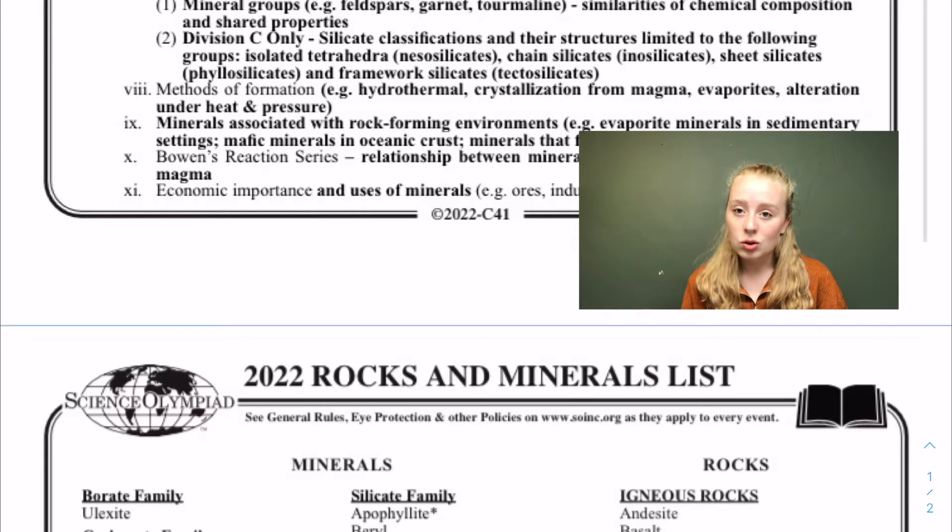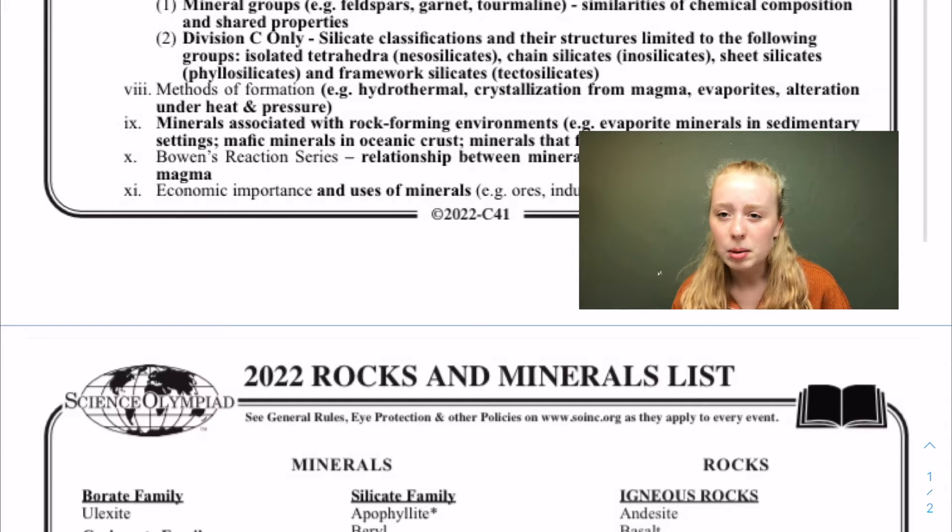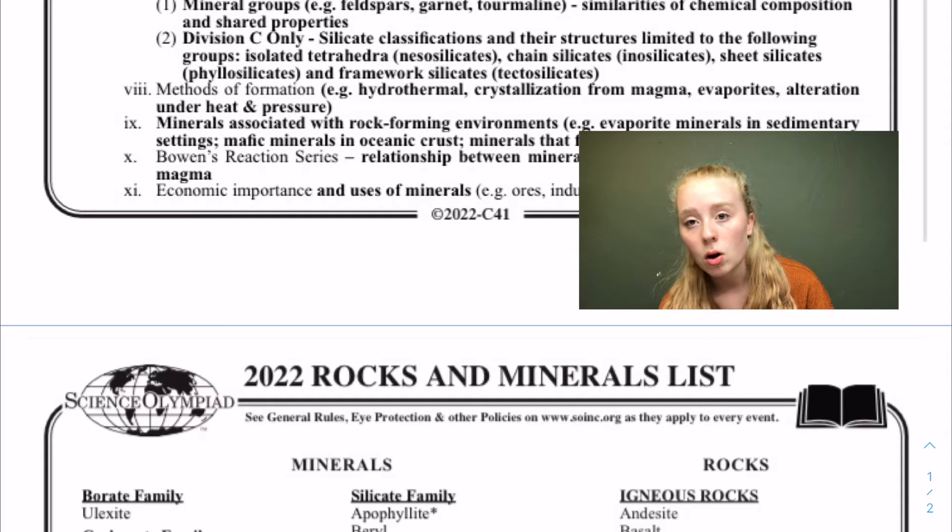You're going to put that information in the binder — you can look it up on Google and it'll give you a whole list. A lot of these things can just be googled; most of the time the information is right. How I make my binders, I just entirely Google everything.